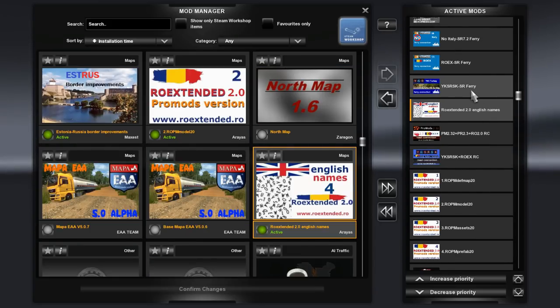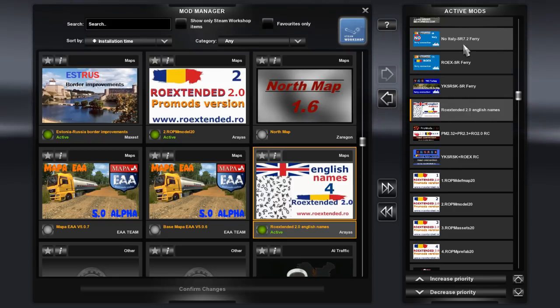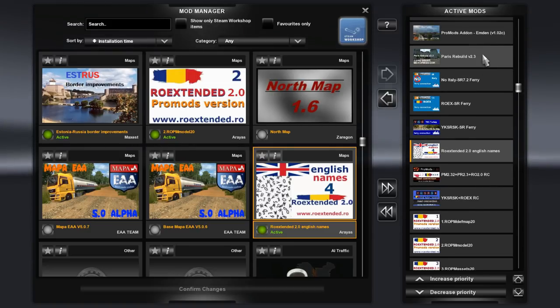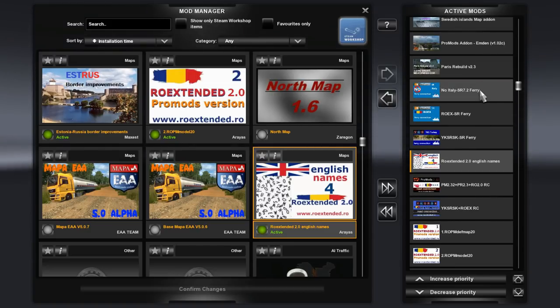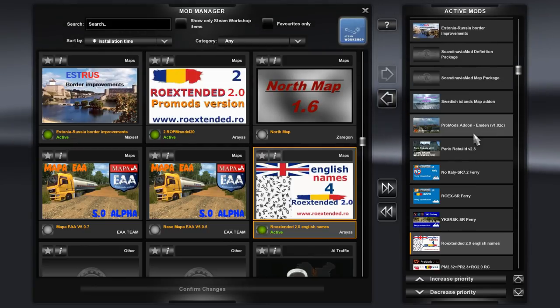Then the ferry connection between yksrsk and Southern Region, Romania Extended to Southern Region ferry, the no Italy Southern Region ferry - if you do want to remove the Bunkers ferry from Southern Region to Italy. If you want to keep it in there, don't use this file.